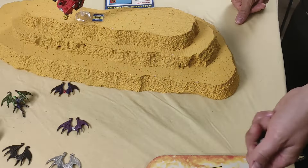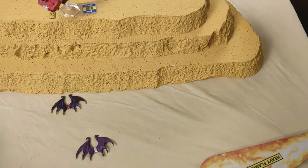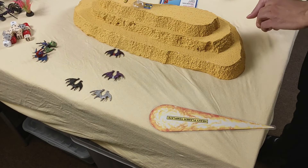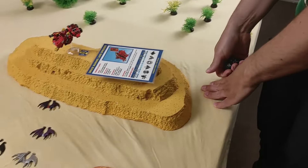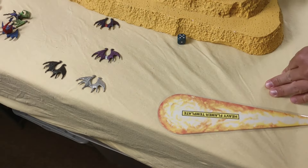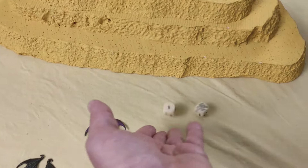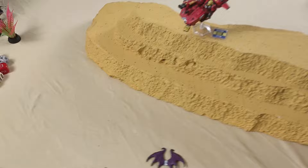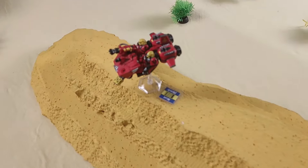The Land Speeder's Heavy Flamer scores two hits — both are down. The Multi-Melter with targeter hits on two, with a two-inch blast marker: one at half cover saves on four-plus, so only one casualty. Three Gargoyles are down in total. A break test is required — on a five. That will hurt. Then the Attack Bike uses its twin-linked bolters: one hit, strength four versus toughness three is a three-plus wound, one Gargoyle down. The Multi-Melter attack hits and wounds — another one. Three down in total from that brood.